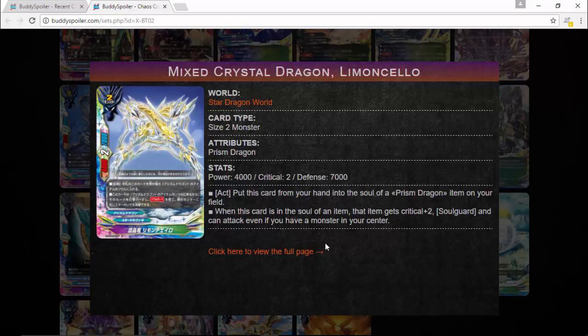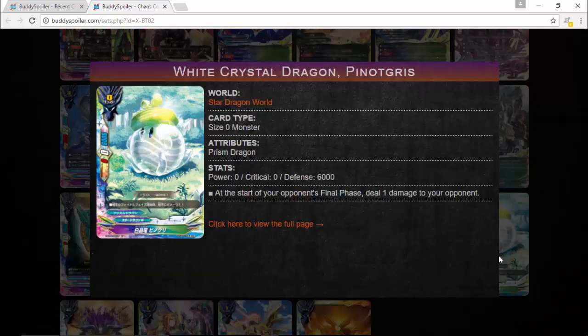There's also another similar card — four thousand power, critical two, seven thousand defense, size two. Put this card from your hand into the soul of a Prison Dragon item. While in that soul, the item gets critical plus two, soul guard, and can attack even if you have a monster in your center. So you get an extra two critical to attack with, including effects on your items. Your Crystal Spikes can burn one from your opponent while dealing two damage — really lethal and something your opponent has to watch out for.